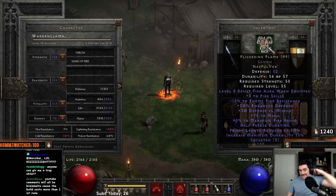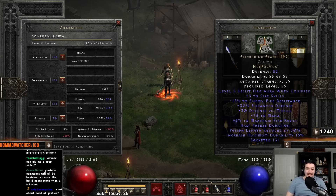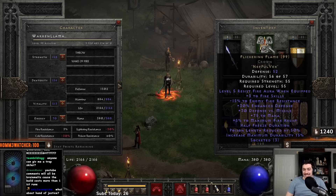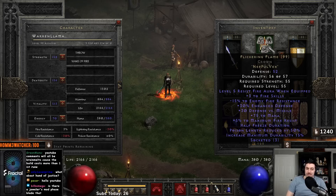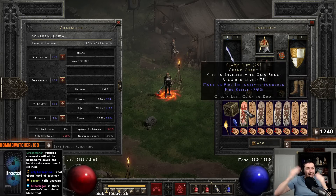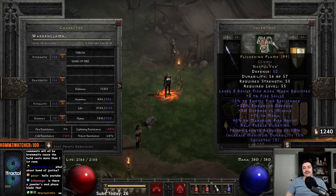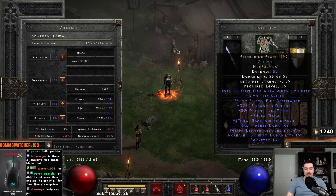Flickering Flame also gives you a level 5 Resist Fire aura, which is really helpful because you're going to be running a fire thunder charm, and that helps negate that. It'll bring your res up nicely. Just running Amaras — obviously you could run a plus three traps helmet or a 2/20 if you want to hit a certain FCR breakpoint. There are things to mess around with for getting to the next FCR breakpoint.